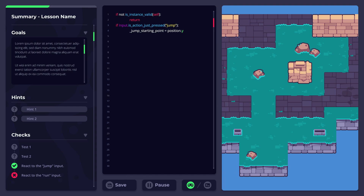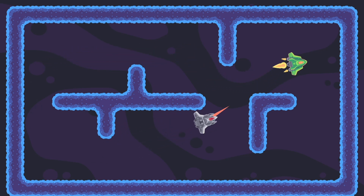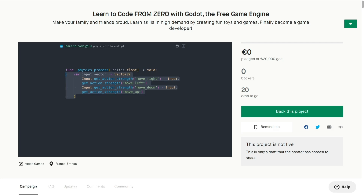On top of this game, we're making an app that will teach you Godot's GDScript language in your browser. We're also building a game development course for absolute beginners. We're on Kickstarter until October 31st to make this a reality. If you struggle to learn to code or want to help a loved one get into game development, check out the campaign by clicking the link in the description.